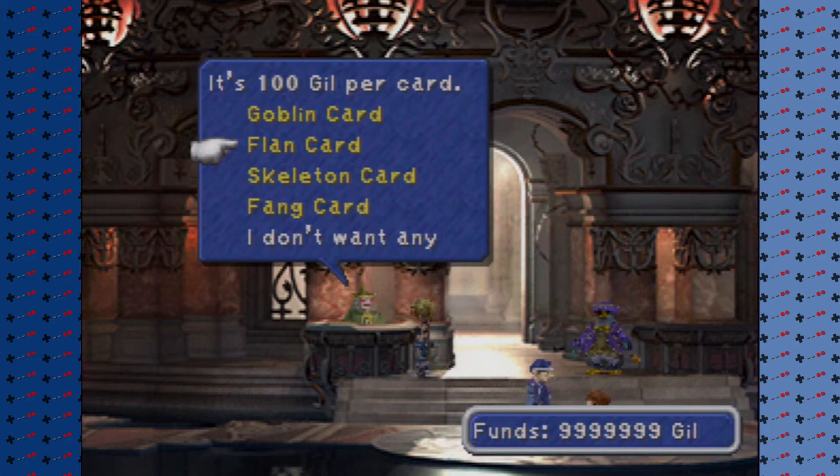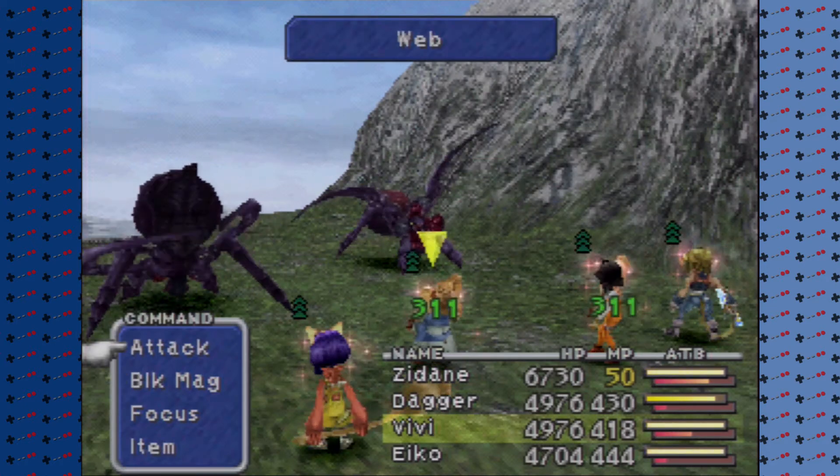Cards can be earned by buying them in the shop by the Coliseum, picking them up, or as drops from enemies.